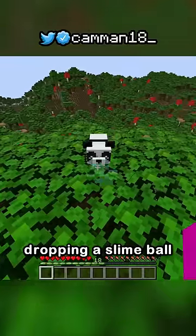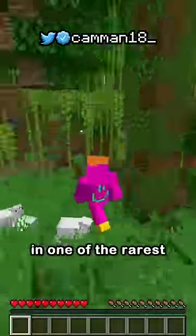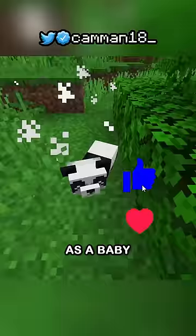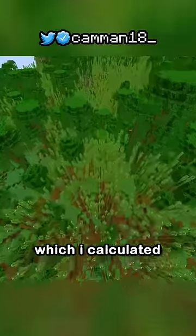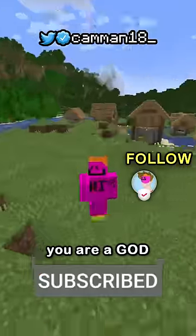Until I found out the chance of a sneeze dropping a slime ball is 1 in 700. So you need to spawn in one of the rarest biomes, next to one of the rarest mobs, in one of its rarest variants, as a baby, and sneeze a slime ball within 10 seconds. Which I calculated to these odds. If anyone does this, you are a god.